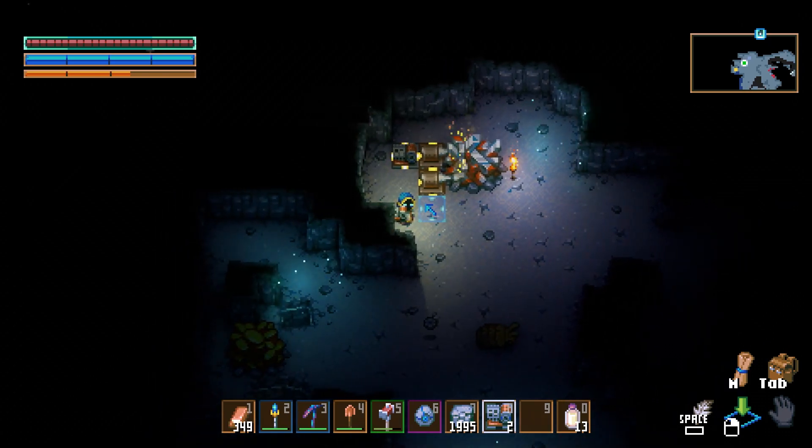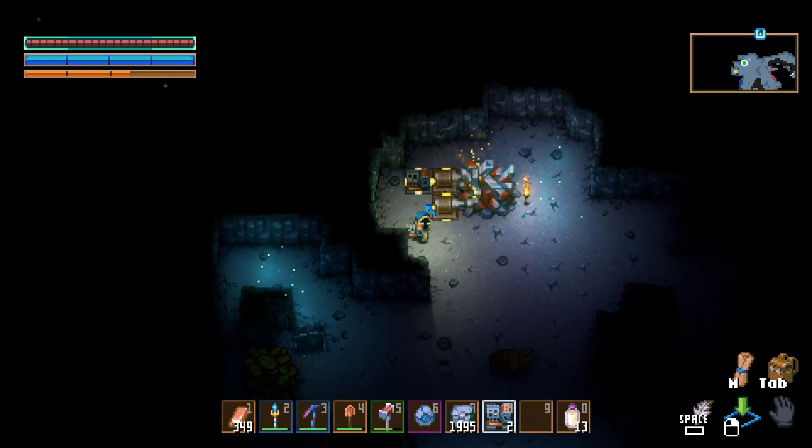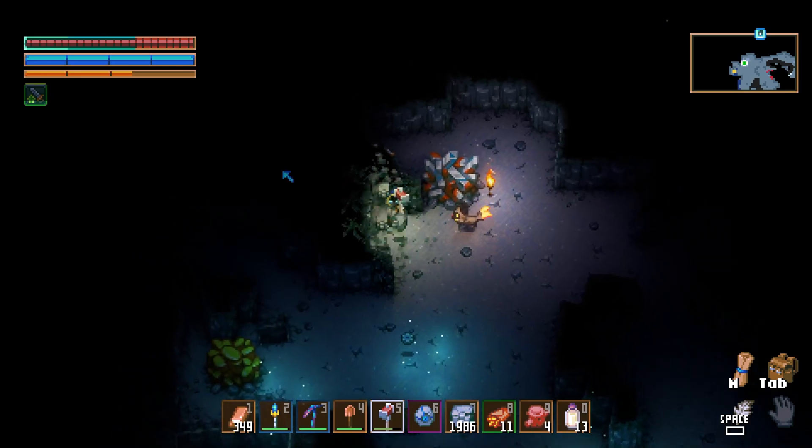Each drill you put down will mine one iron every two minutes. The boulders hold 1800 ore, so you'll be set for life after this. You have to be in-game with it unpaused for the drills to keep going.